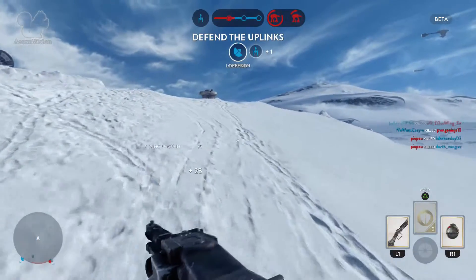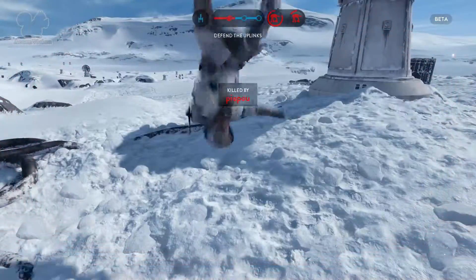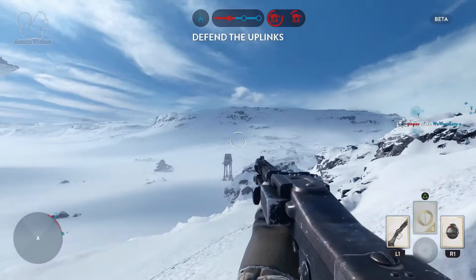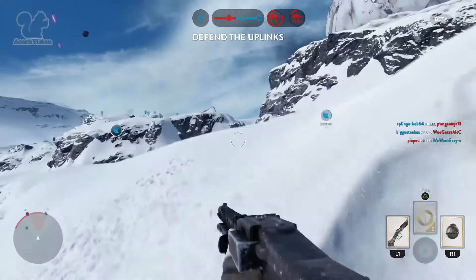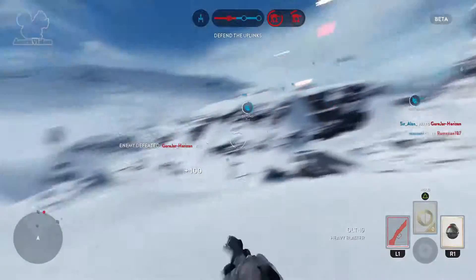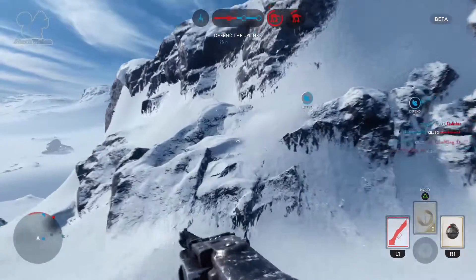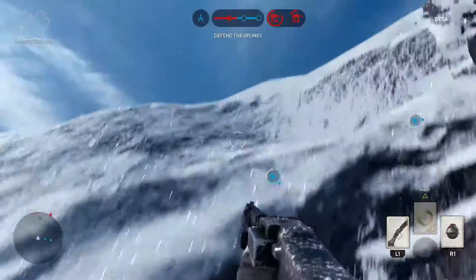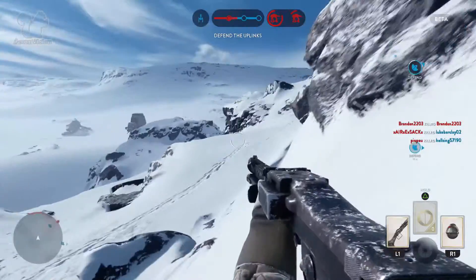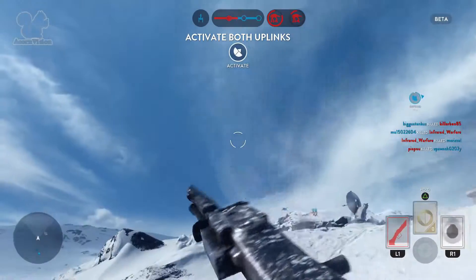One of the ways I learned about is from the random drops you can get an orbital strike, where you manually target a location on the map and it bombards it from space with a massive strike. This does a crazy ton of damage. If you use this while a walker is exposed, you can easily strip away like half of its health on your own, and then if your team continues to put down fire into it you can take it down probably before it reaches the second set of uplinks.